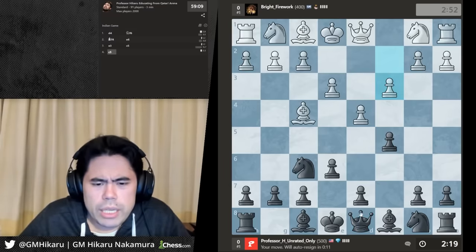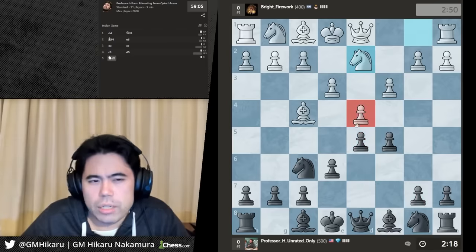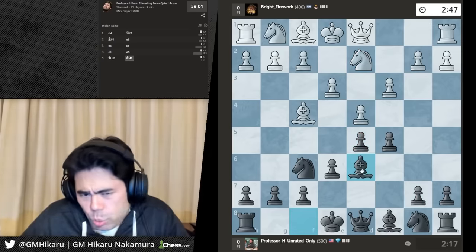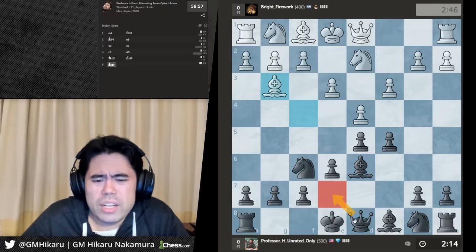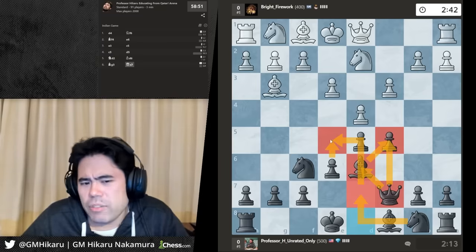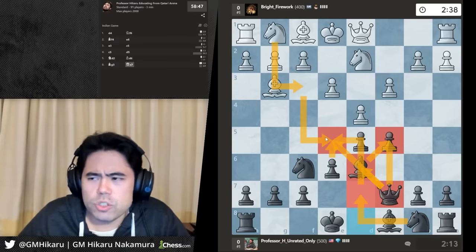We have a London System here. I'm gonna play d5, move bishop d6 and knight f6 — very standard setup to try and trade off the pieces quickly. In the London, white tries to grip the e5 square, so what I'm gonna do is not go to e7 but go to c7, guard both the pawn and the bishop, then play knight d7 and try to play e5 to take away white's ideas involving that square.